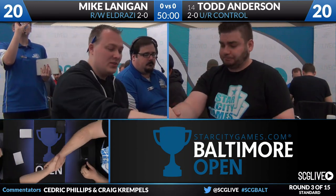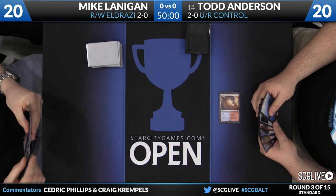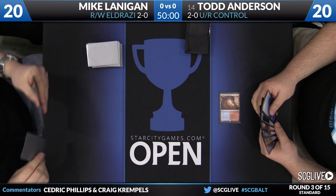Lanigan on your left, who is playing Red White Eldrazi. We saw this actually last round — it did not perform particularly well there, but we'll see if it performs pretty well here. The Red White Eldrazi deck is basically just a morph of the mono-Red Eldrazi deck that we saw become very popular at the end of last season.